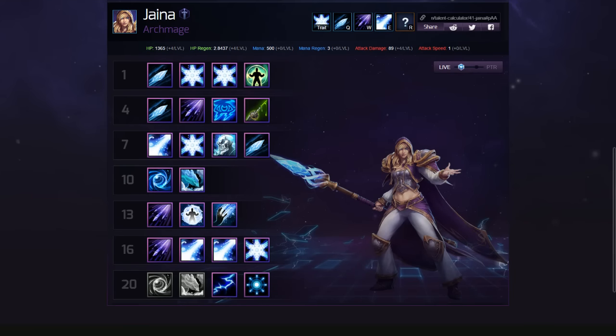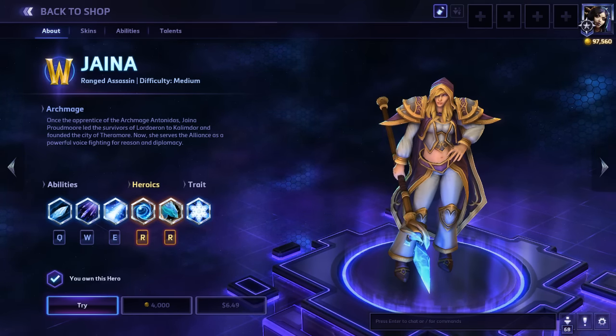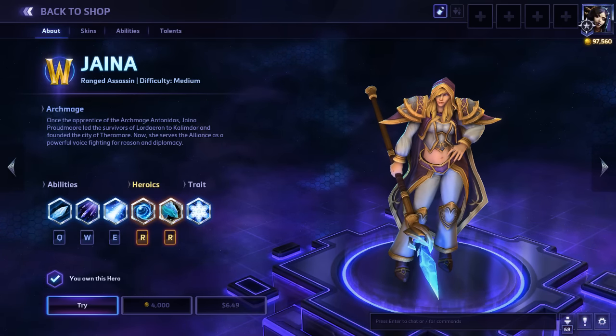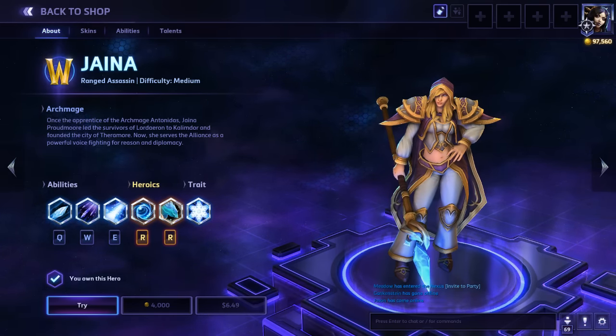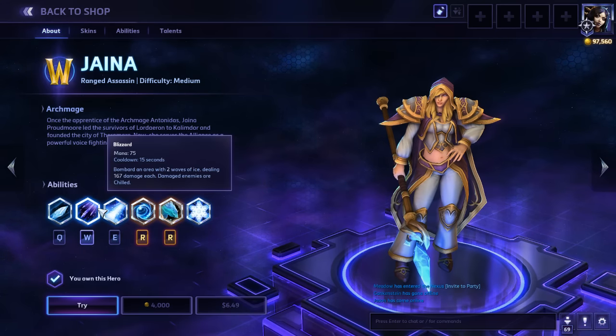We're going to use a combination of gameplay and HeroesNexus.com, where I like to build my talent guides, for this video. Jaina is a hero that excels at poking safely. She's got phenomenal AoE damage and good lane clear. When it comes to single target, that's valued not only for fighting other heroes but also for pressuring towers - taking out early game towers gives your team a slight XP edge, especially when trying to get level four first for a talent tier advantage. Frostbolt is great for that. She's also very good on map objectives like Immortal or collecting plants for seeds.